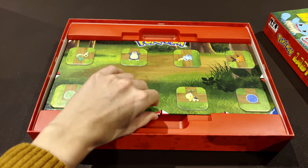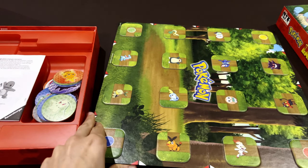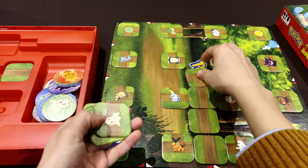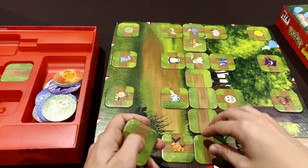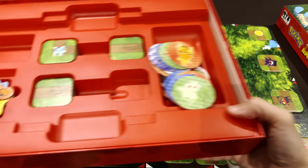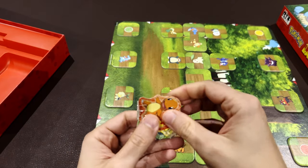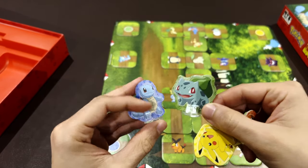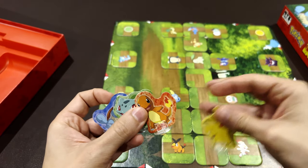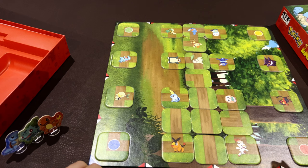I'll cover how to play as well because it's super simple. In Labyrinth you lay out all the tiles completely randomly at the start. In this edition the meeples are Pokémon, and you have goal cards. You can choose to be Charmander, Pikachu, Bulbasaur, or Squirtle — the classic starter trio plus the most famous Pokémon. You start in one of the corner positions according to your color.